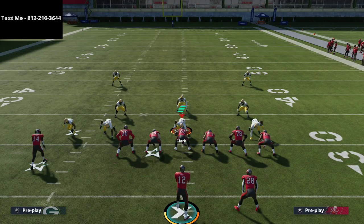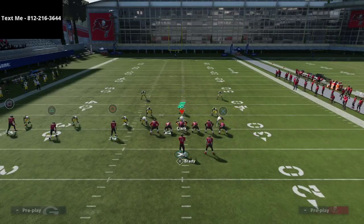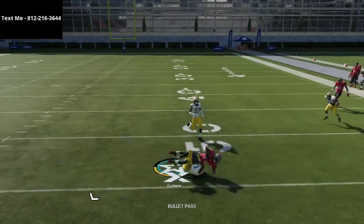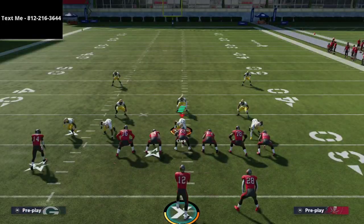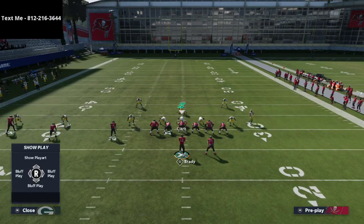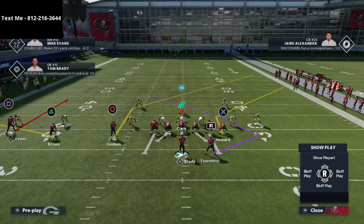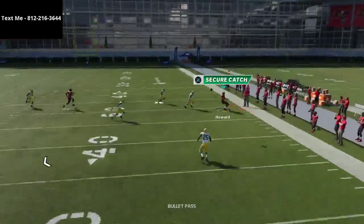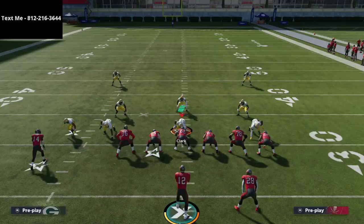One thing I haven't touched on yet is this post route over the middle. The post route can be ran in two ways — it can be smart routed or ran as is. Ran as is, it just beats man to the inside; it's a very good man-beating route. It also does a good job of beating zone coverage, because out of the 3-3-5 you'll see people run man but also some zone concepts like Mike Blitz 3, which is one of the best zone coverages in the game. Against Mike Blitz 3, you can hit that tight end route like a routine over and over again.